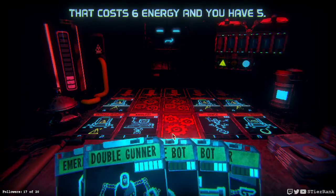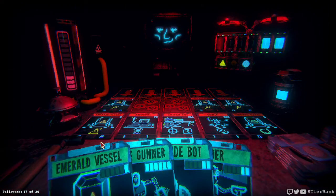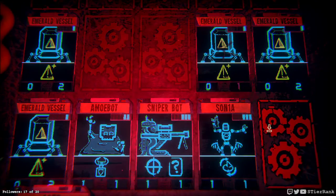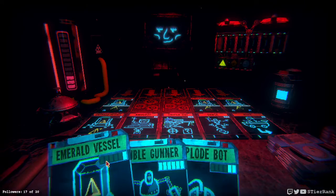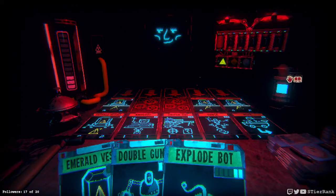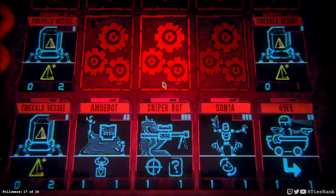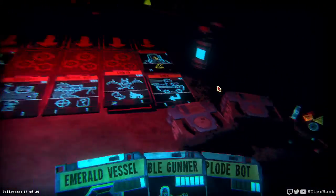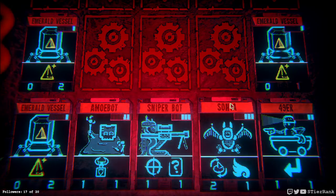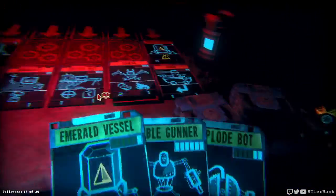Forty-niner, forty-niner now. Double gunner — nope, six. That's still not enough. We can knock this one out and put our forty-niner over there — that way Sonia can get some points down. Explode bot — is it going to help us? Getting more energy is not going to help us, so let's just see where it goes. I think I lost, but we'll see. I think I'll be able to get enough on the board — one turn left. Now I have the double gunner. Take out the sniper bot — that'd be four, then five, six, seven. But I won't be able to take out that one. This may work out.